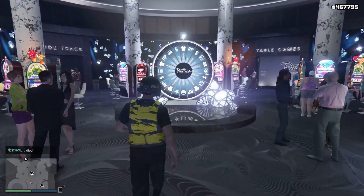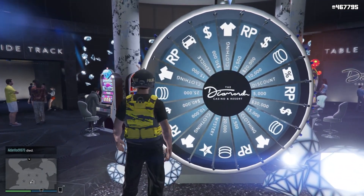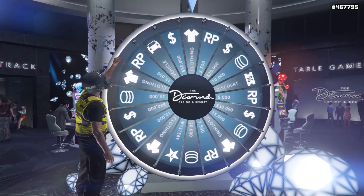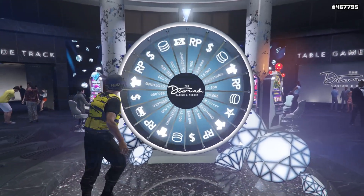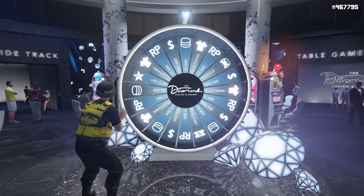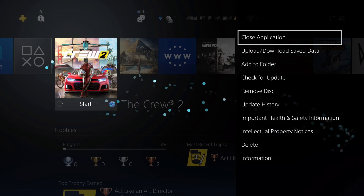Now moving on to PlayStation — what you want to do is go to the wheel and simply spin it. Whenever you spin it and you realize you're not going to win, you want to hold down the PS button. On the top right of the controller there are three little slashes — press that, which is the Options button. Then go to close application and hit X. It will ask if you want to close it — hit yes. You have to do that very quickly for it to work. What that does is close the game before it saves what you landed on the podium wheel.